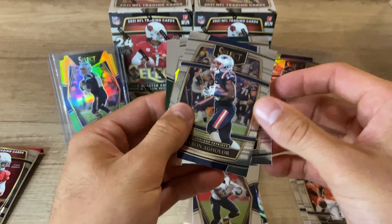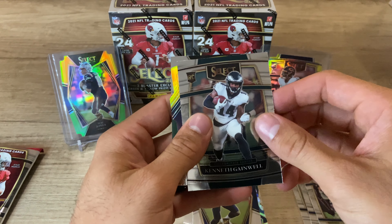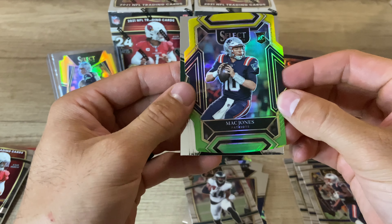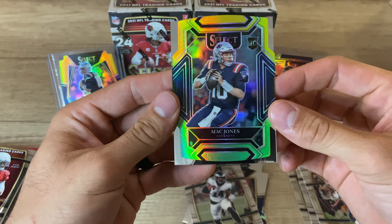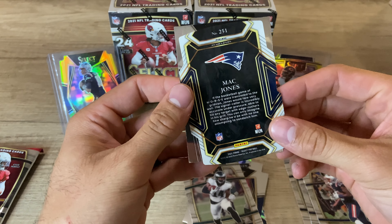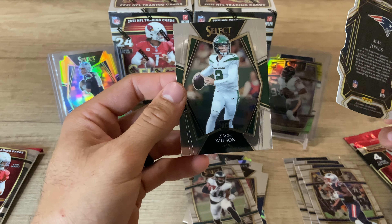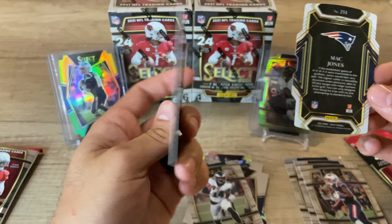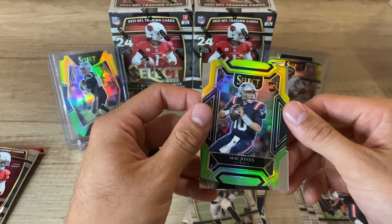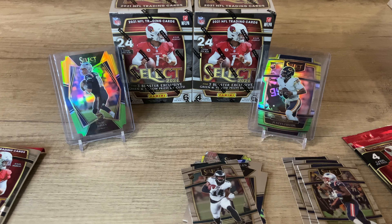Nelson Aguilar, Kenneth Gainwell... there it is, there it is! The Mac Jones die cut. No way. And this is a club level. And then right behind it, we got the Zach Wilson Premier Level. Oh my gosh, you've got to be kidding me. Ask and you shall receive, baby. I'm going to sleeve that one up immediately.